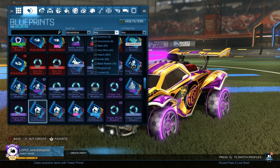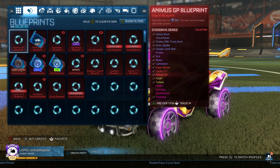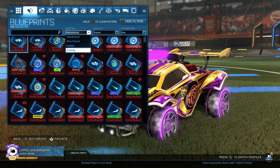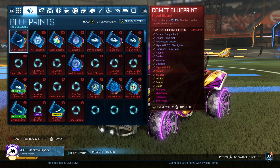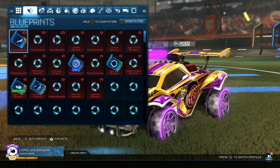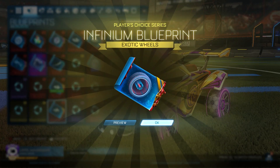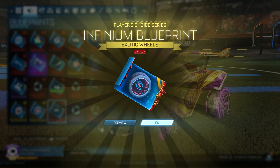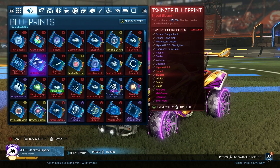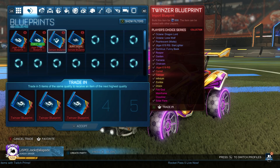At this point we're just going to go ahead and start trading up our imports — trade up everything we can. I'll try and be as fast as possible and show you guys the highlights. These imports are PCC right now. Those are Crimson Infiniums — that's definitely a good color. I probably would have preferred it on either the Dracos or the Zombas, but we'll still take it.